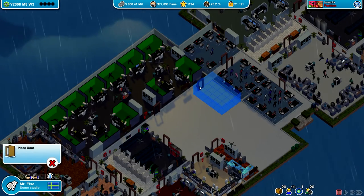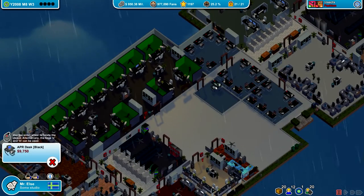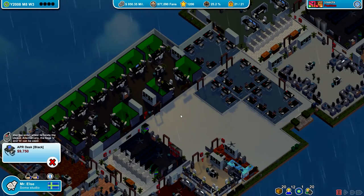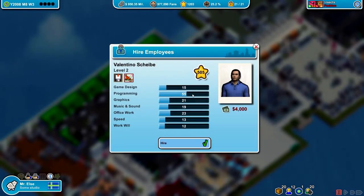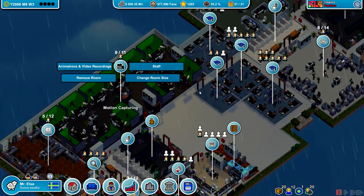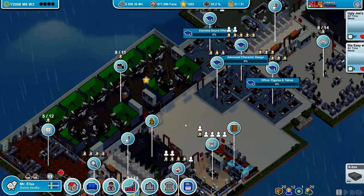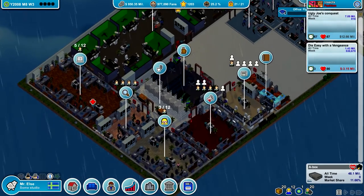Let's get a tiny training room up and running — something like that. Add the desks: one, two, three. So let's get a couple of programmers. Yeah, this is fine. And then we take the guy from over here that isn't maxed out. That should be good enough for now.